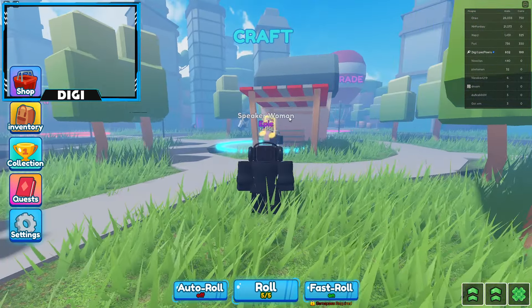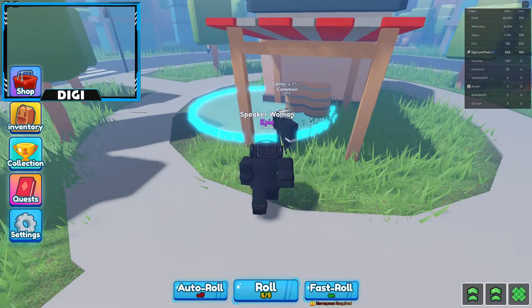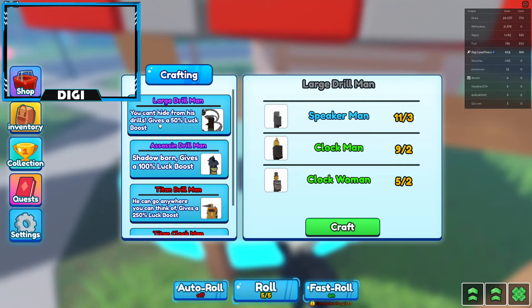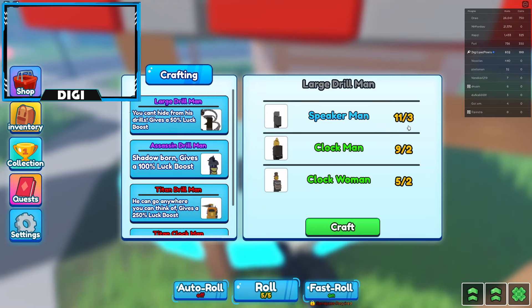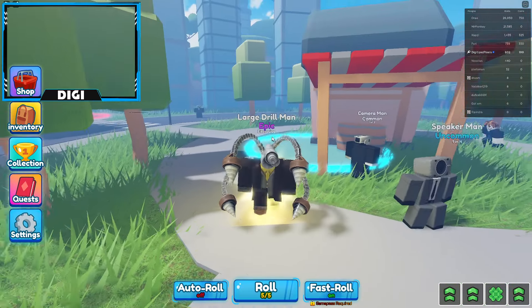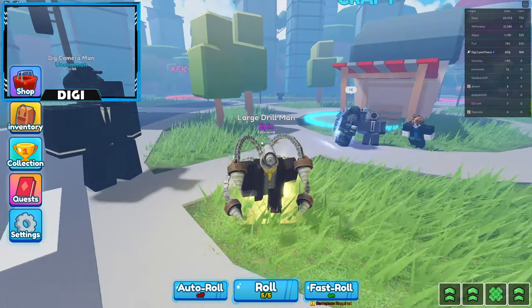There is crafting — this is the big portion of this game. If we go over to Craft and click on Large Drill Man — 'You can't hide from this drill' — it gives a 50% luck boost. The characters are the resources. I need three Speaker Men, two Clock Men, and two Clock Women to craft it.